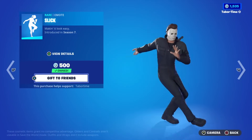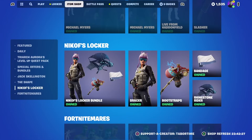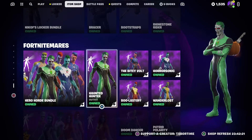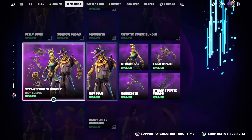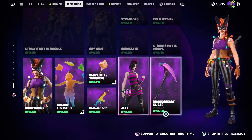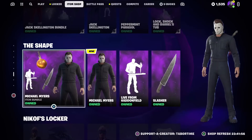We've also got the Level Up Quest Pack, the special offers, and the locker bundle — I think this might be the last day for that one. The Fortnite Nightmares tab is still here with zombified superhero skins, the gear bundle, Peely Bones, Shadow Midas, Sanctum, Cryptic Curse, the Hayman, and Straw Ops. Everything is here except Phantom Meowscles and the Bogstick skin, which were taken out. Jack Skellington and the brand new Michael Myers bundle at 1800 are of course still the highlights.